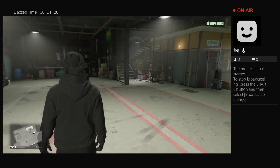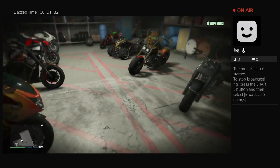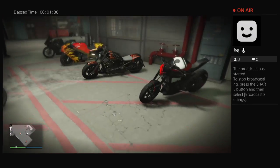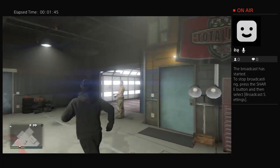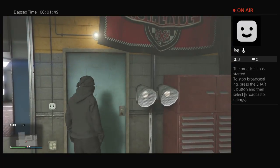So this is my motorbike club. These are all my best bikes — we've got the Hakuchou Drag, the Bati, the Carbon, the Manchez, the Street Blazer, the Vortex, and things like that. There are a lot of customs over there and there's an upstairs as well.